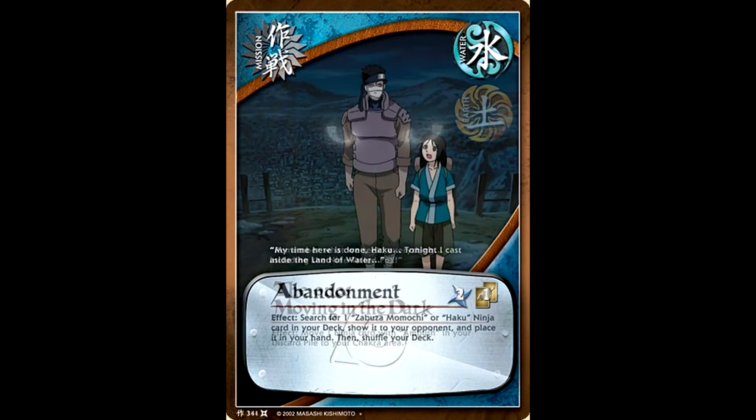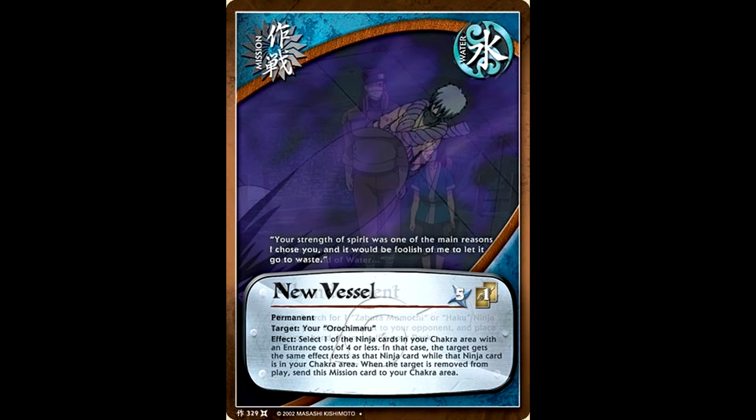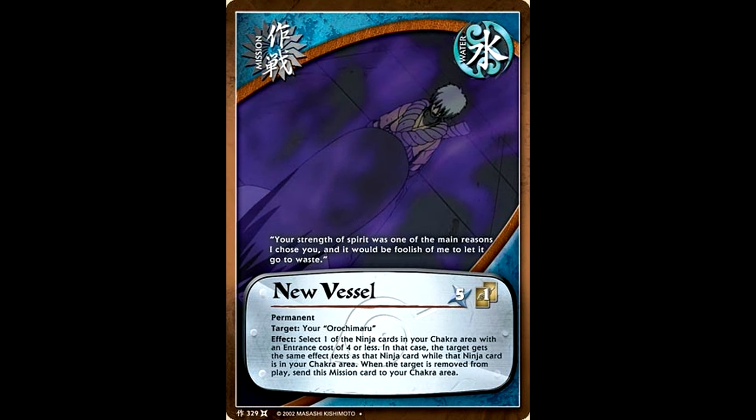On slightly happier news, Zabuza and Haku got themselves their own little mission card, which basically just let you search for one of them and put them into your hand. Not too bad of a card — probably very useful in the sets to come because Zabuza and Haku would become staples that you would use in pretty much every water deck.